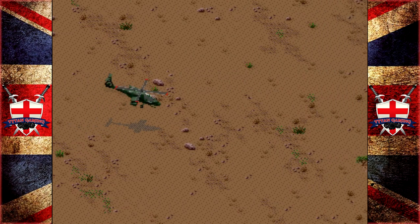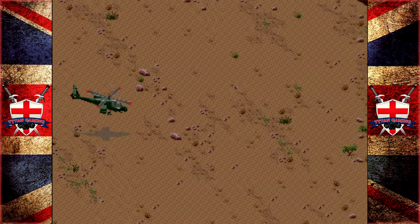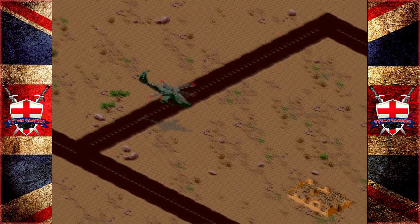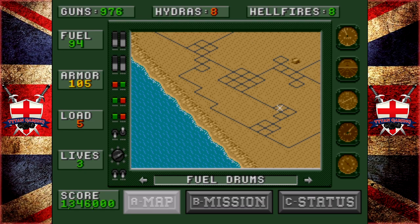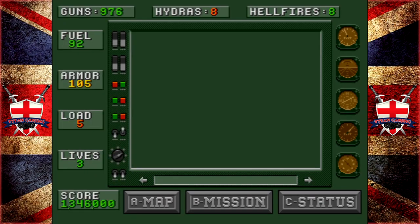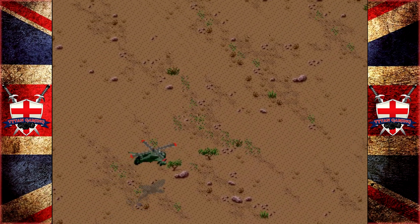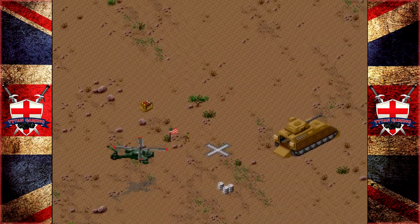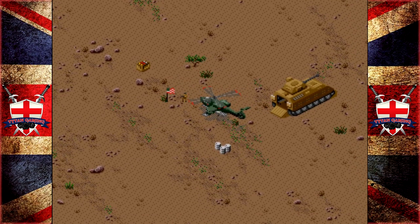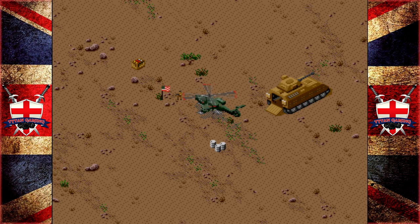We destroyed a civilian village - the shame of it all. Anyway, let's go drop these guys off and get the chopper patched up. The quick winch - damn, where the bloody hell is the quick winch? I might rerun this mission and find the quick winch after we complete it just to show where it is. I know it's really quite obvious on this one.